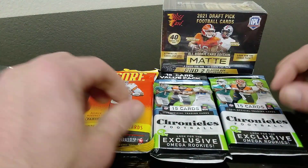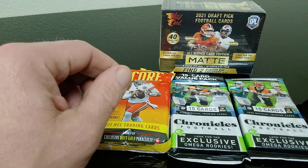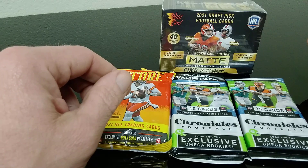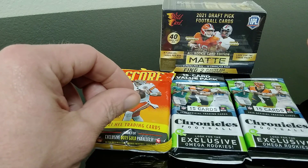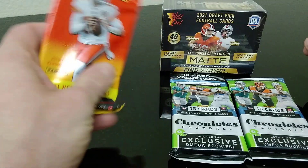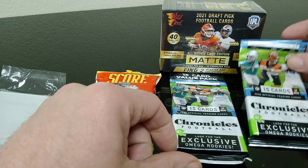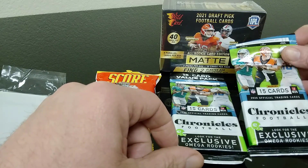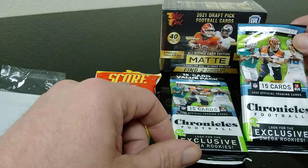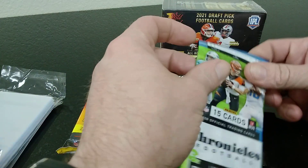Hey guys, this is Rob coming to you again. Got some football cards gonna open up. Found a blaster - this Matte Black product on the shelf at Walmart, kind of newer stuff, it's not licensed but they got some neat looking cards in it. Got a fat pack from Score 2021 and then some 2020 Chronicles fat packs or value packs. Open those up - let's start with the Chronicles packs.